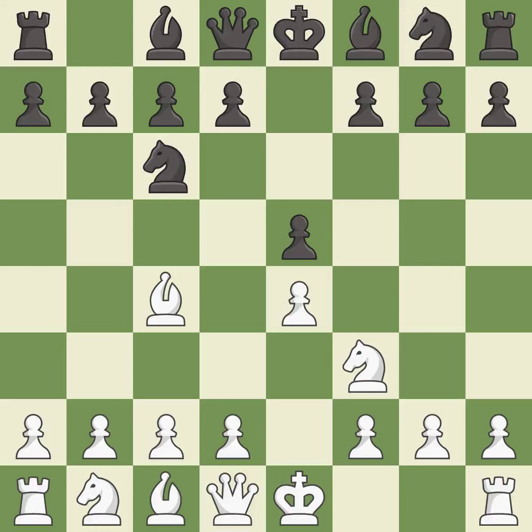The Italian Game starts with Bc4, which attacks the f7 pawn and prepares to castle quickly. Nf6 develops the knight and attacks the undefended e4 pawn. Ng5 moves the knight to an attacking square and creates two threats: Bxf7+ and Nxf7, which forks the black queen and rook.